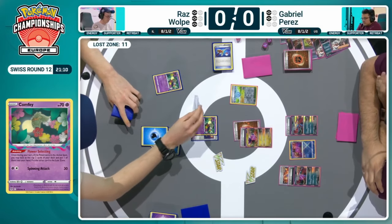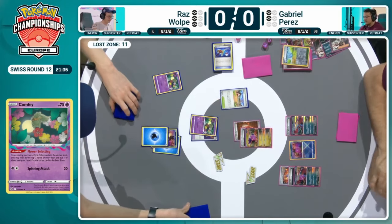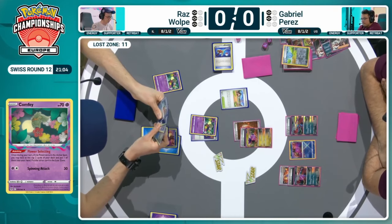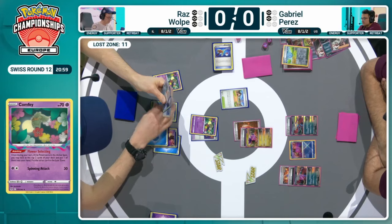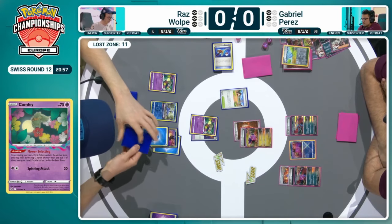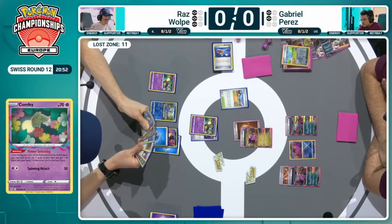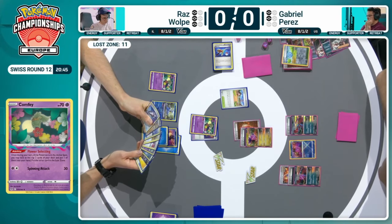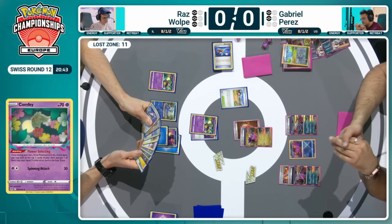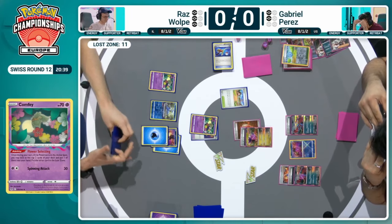One card we haven't seen yet — there's the Stadium Bump, which also gives Gabriel access to get more of his Ancient Pokémon down if necessary. There's the easy choice here for Raz — the Cramorant. We've also got that Iron Bundle in there that could come in clutch at some moment towards the end here, forcing a different Pokémon into the active. I love Iron Bundle — Hyper Blower, great ability. Refrigerated Stream is something we don't normally see, but if you're up against a Charizard EX and they've only got one in play, it could just stop that from attacking next turn.